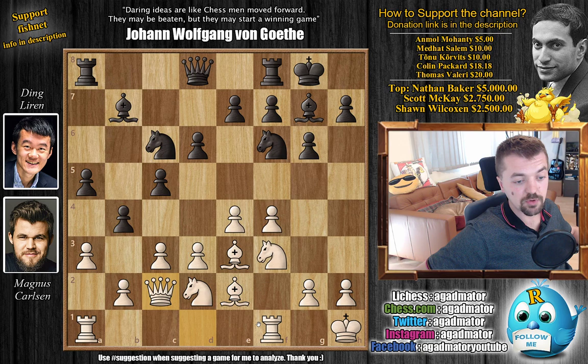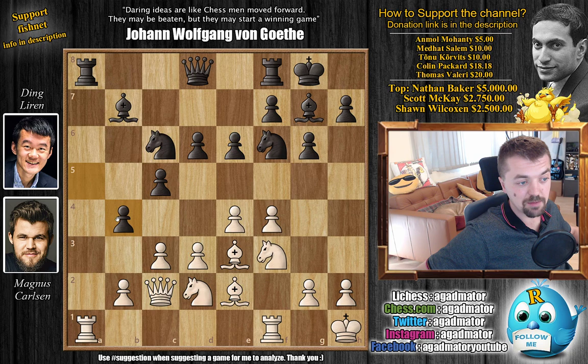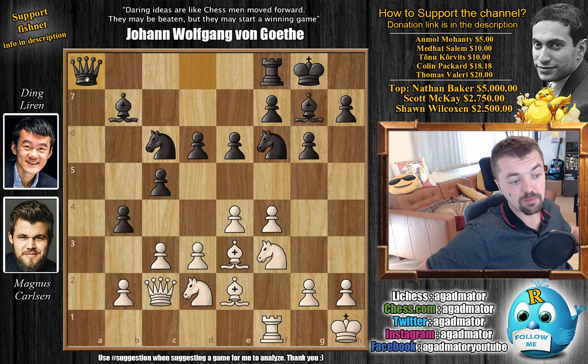We have b4 by Ding and Magnus ignores it for the moment with queen to c2 - he wants to connect the rooks. Once these trades happen, you can capture and bring the other rook over to a1 if needed. So e6, and only now captures on b4, then captures, captures, and rook captures on a8. Ding recaptures with the queen, keeping an eye on the a1 square. Now knight to c4, and with both knights on c4 and f3 guarding e5, that is what Carlsen is planning.